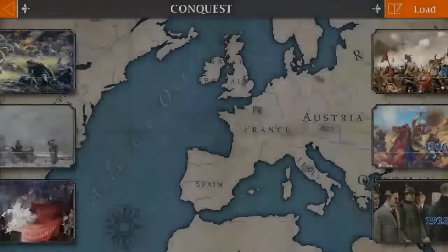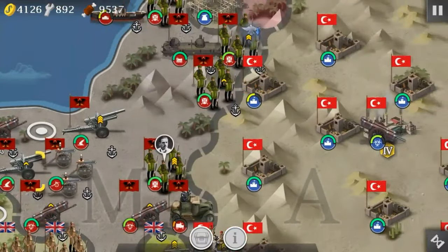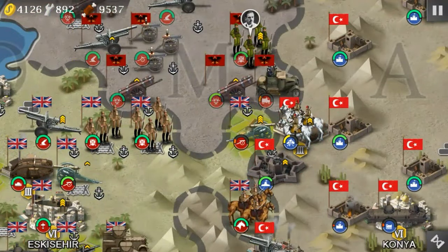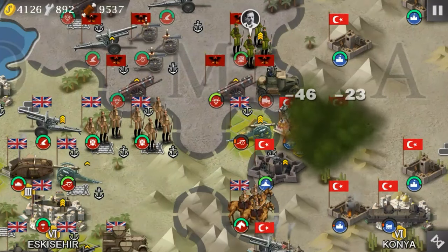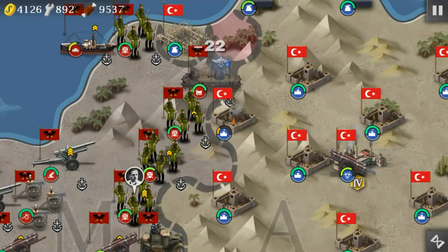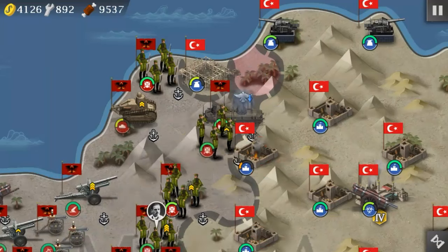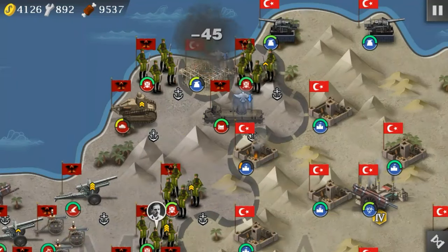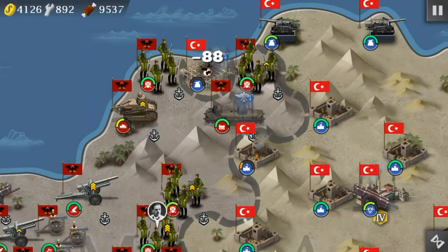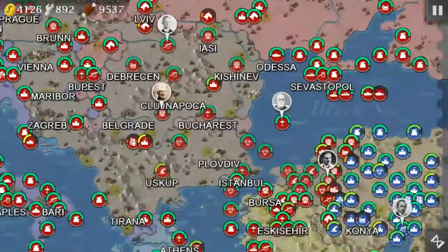Now let's go over to my other conquest and test out some of the new weapons. Let's go down here to Turkey, because that's where the majority of my units are. You already saw the gas firing and all that. Let's see if I can get a good train animation. So as you see, it is like a machine gun — basically, it is an armored machine gun that is very mobile. I still find it awesome that you can move the trains across water.